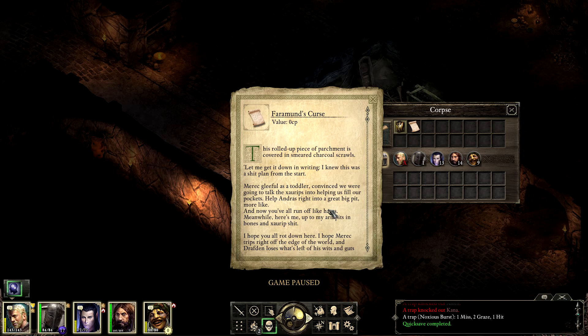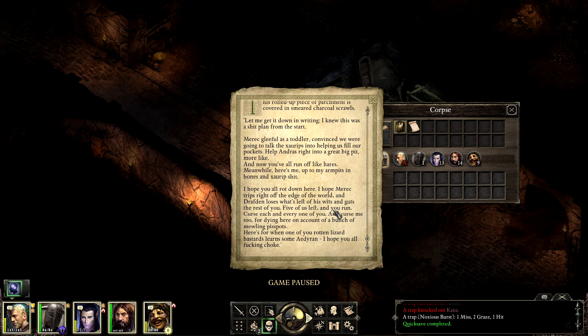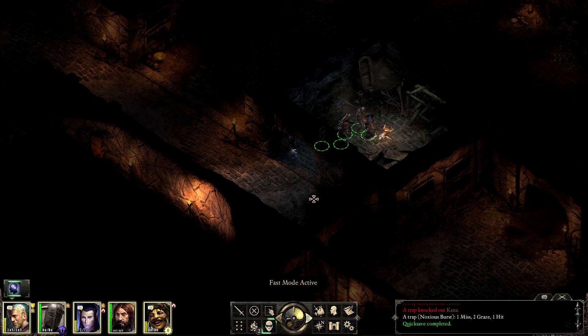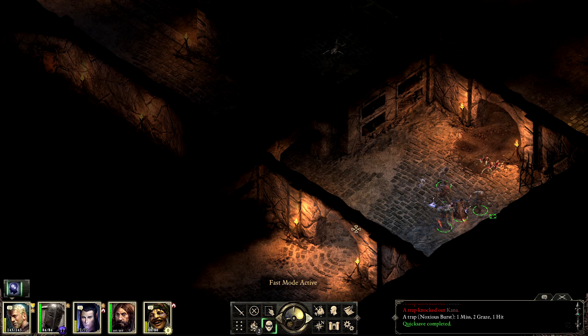Herman's curse - this rolled up piece of parchment is covered in smeared charcoal scrolls. 'Let me get it down in writing. I know this was a shit plan from the start. Mere gleeful as a toddler, convinced we were going to talk. The Zorib seemed to be helping us fill our pockets - helped Andres right into a great big pit. Now you've all run off like hares. Here's me up to my armpits in bones and Zorib shit. I hope you all rot down here. Curse each and every one of you - curse me too for dying here.' He had a tragic fate, but the last sentence was kind of a victory.